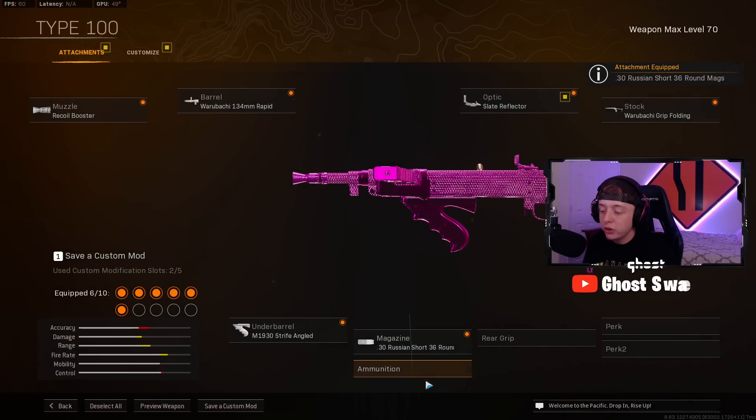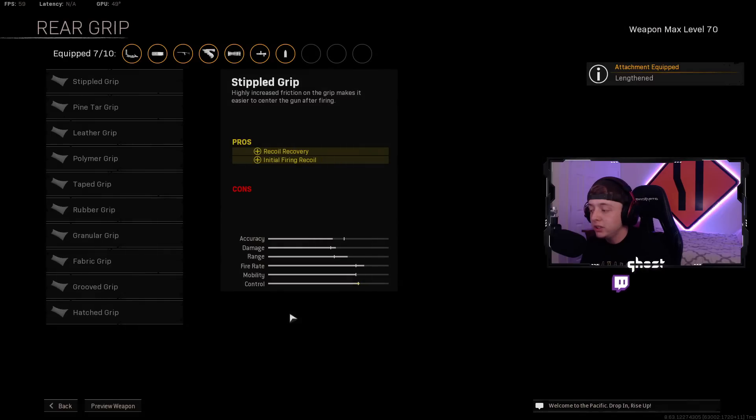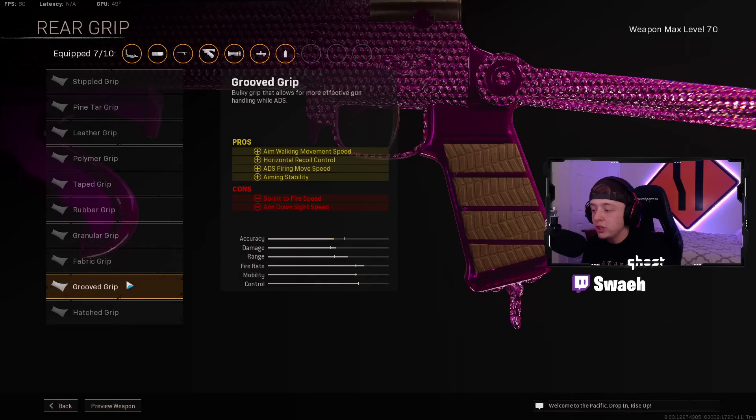You're going to want the Russian Short 36 rounds. For the Ammunition, we're going to be using Lengthen for the Bullet Velocity. Rear Grip is going to be Grooved for the Aiming Stability, ADS Firing Move Speed, Horizontal Recoil Control, and Aim-Walking Movement Speed.